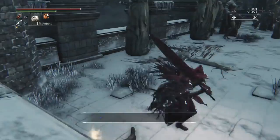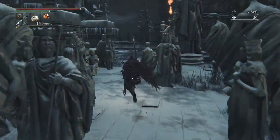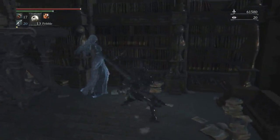There you get the Executioner Garb — that's the armor that Executioner Alfred is wearing. He's the guy who tells you the story about Logarius and the Vilebloods. You'll be seeing him in the next episode. Then there are more stabby ladies ahead.